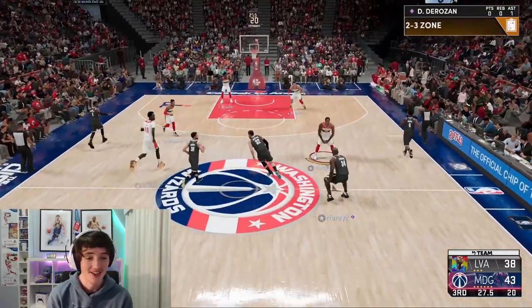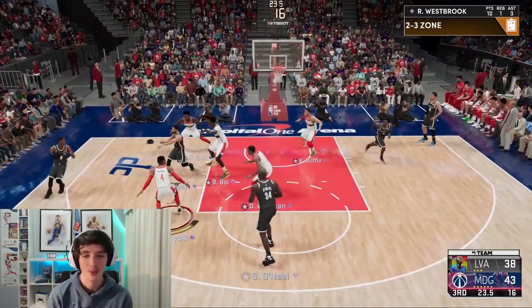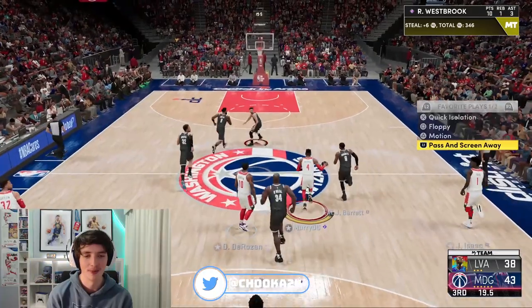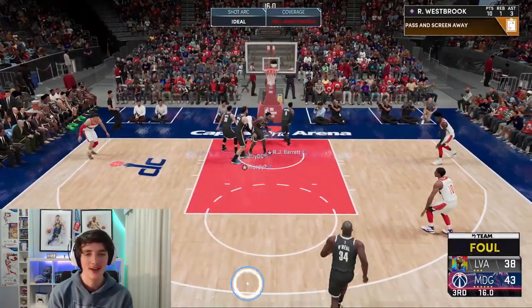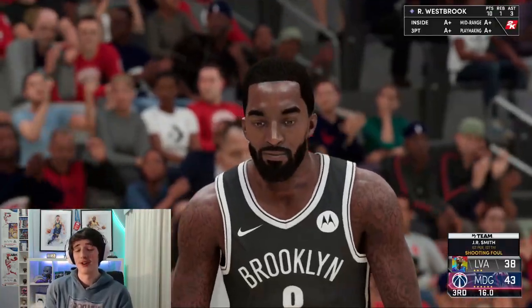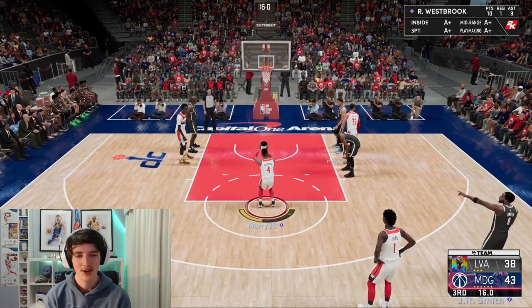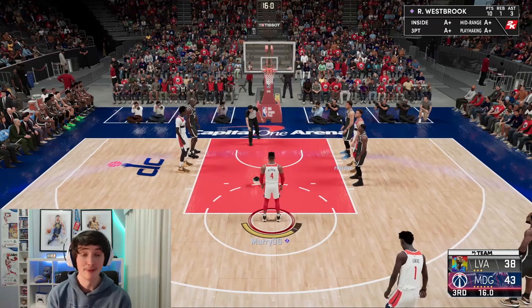I just cannot score at all with any of these cards at the moment, but I will say this Russell Westbrook is a lot of fun. I'd say he's going to be a lot more fun in Triple Threat or something like that. We get held up at the ring by JR Smith — that's a free throw. We'll test out that free throw — it's a bit faster than I thought, unfortunately we missed the first one and hit the second one.